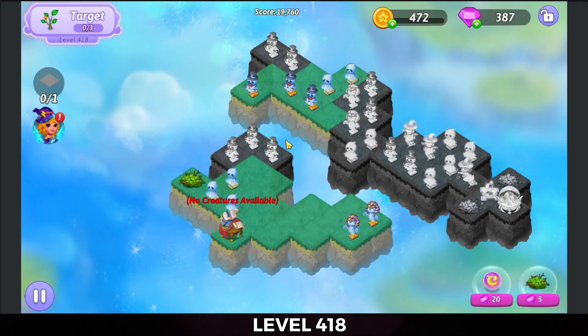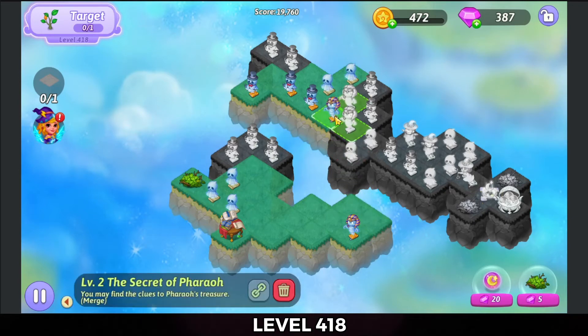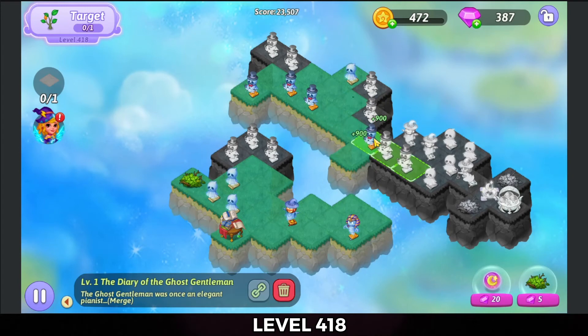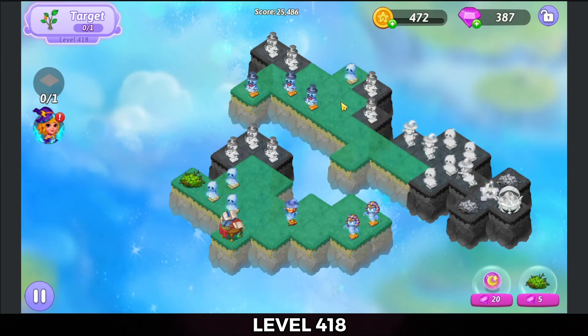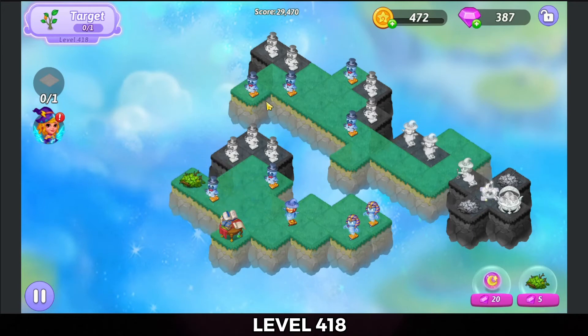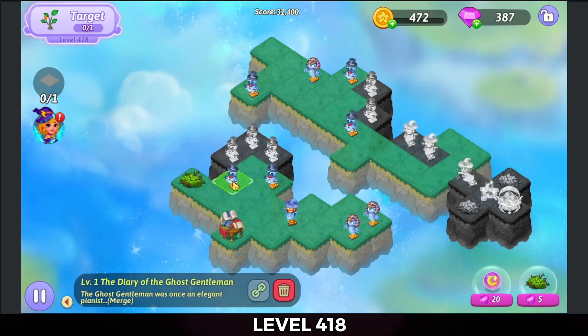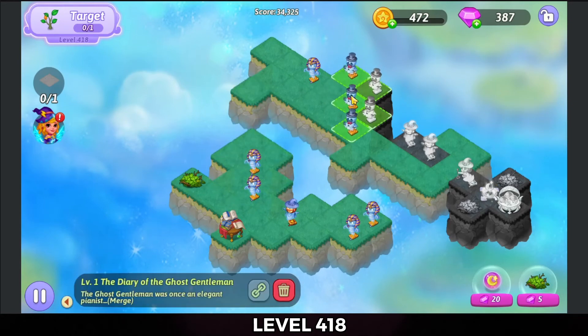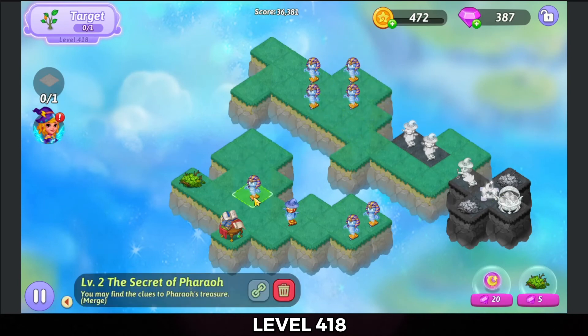Let's see — we're going to three merge Secrets of Pharaoh and three merge these torn off pages. Three merge these ghostly gentlemen, bring that Secret of Pharaoh down, five merge these torn off pages, bring these ghostly gentlemen up. We're gonna three merge these torn off pages, three merge these ghostly gentlemen — that gives me a five merge with these ghostly gentlemen down here and a five merge with the ghostly gentlemen in the top. We're gonna five merge these Secrets of Pharaoh.